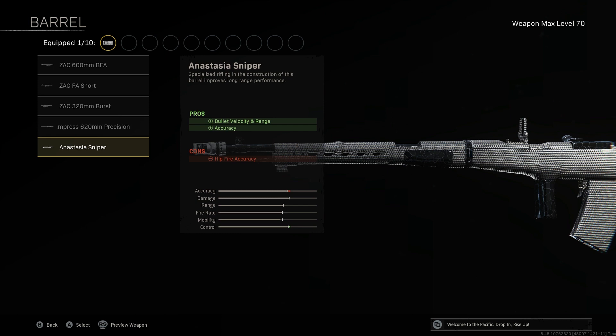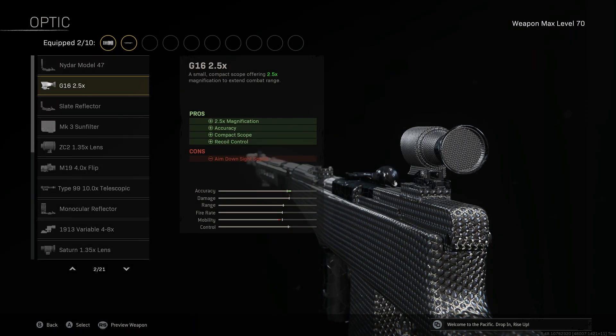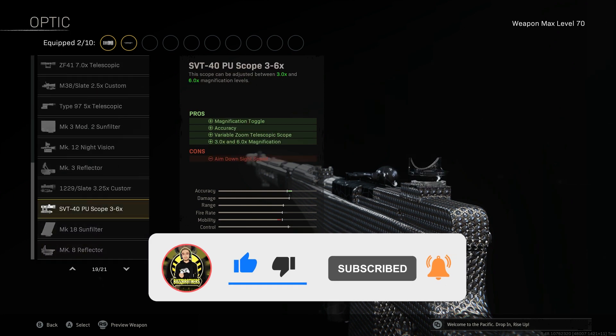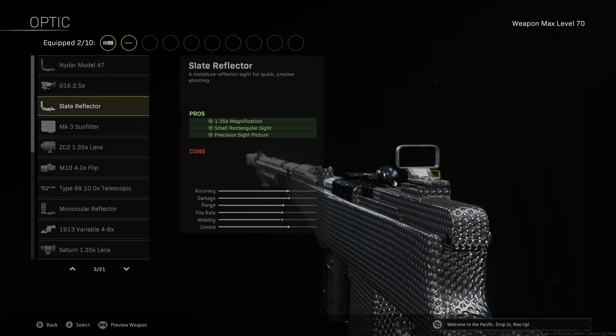For the optic you have two choices. I would go with the G16 2.5x as it gives us improved accuracy and recoil control. However, if you want a better visual of the map and a bigger scope, you can use the SVT 3-6x scope which gives you a better visual, though you will have more recoil on the gun — but it is still easy to manage.